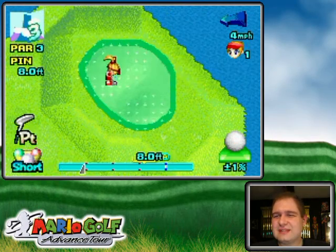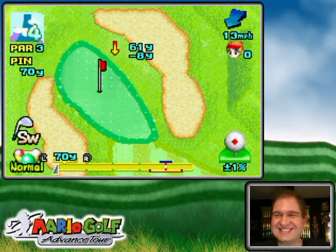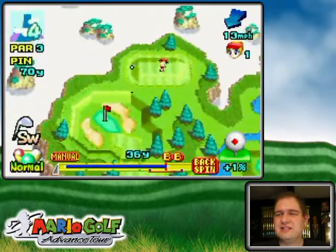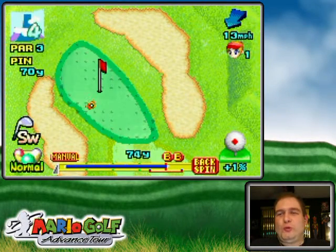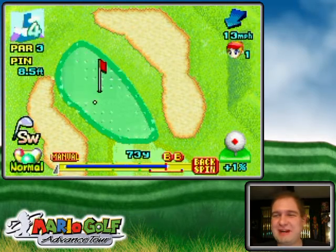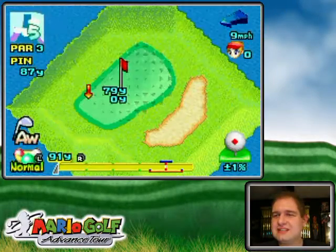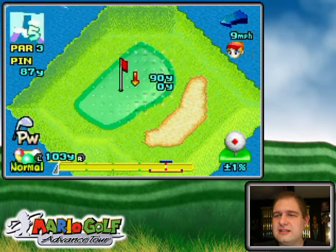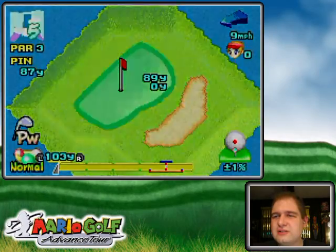There you go. And another one bites the dust. The greens only get smaller. As you get further along in this challenge, because the greens get smaller and you get further along, there's more pressure than ever to pull this off. I almost backspun it and it almost stayed on the fringe, but I made it. And this is going surprisingly well, but how well can it go? Can it go well forever? Probably not.